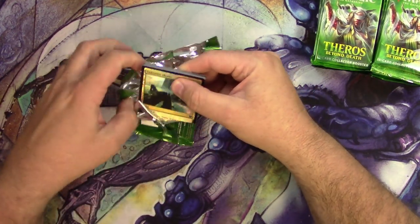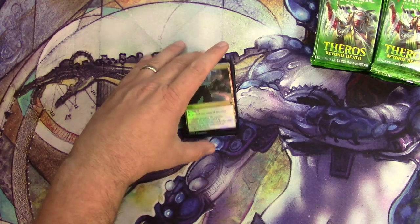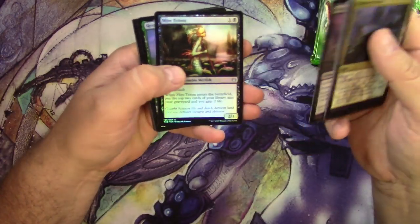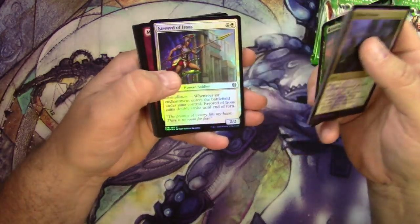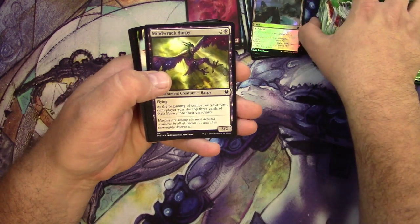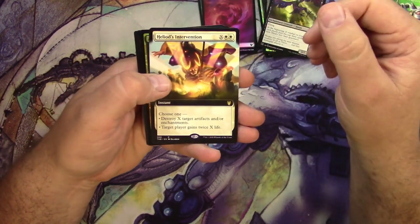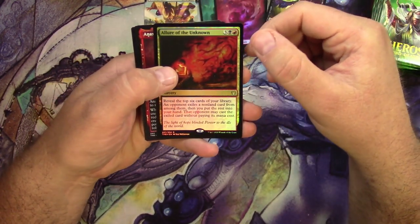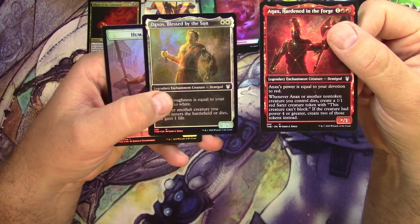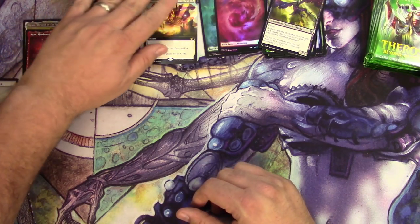A foil Unknown Shores — everyone's favorite. A Change of Memory, an island, and some Sid McKinnon art, very cool. At least we got that. A mountain and a forest. Got an extended Heliod's Intervention, a foil Allure of the Unknown, an Annex, and a Daxos.